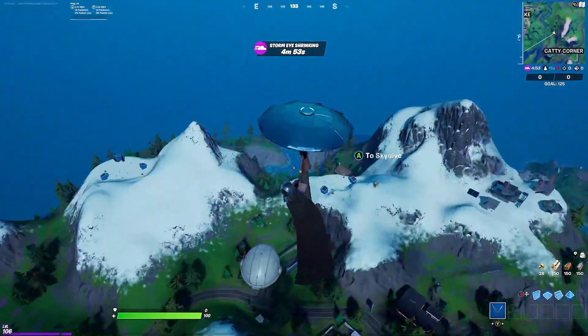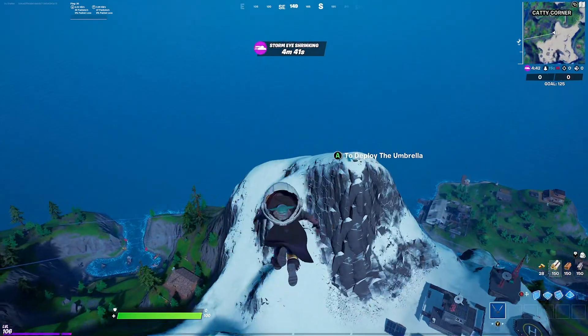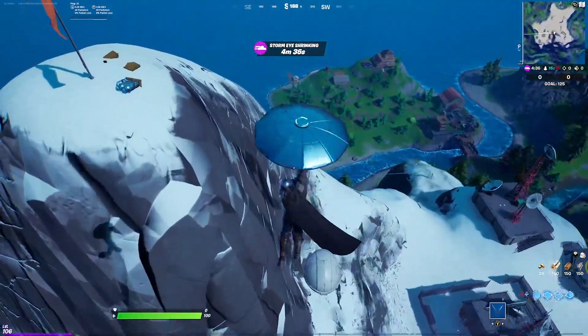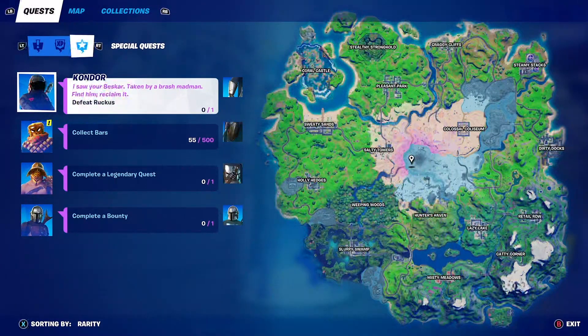I haven't gotten the right thigh armor piece yet, but it just requires you to collect 500 gold bars to get it, and one sure source of gold bars is in chests. There are three other pieces of armor that I'm not 100% sure you can get just yet, though I'm going to assume that you can and I just haven't figured out how to do the missions yet.